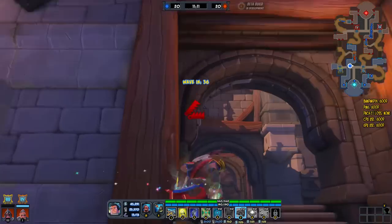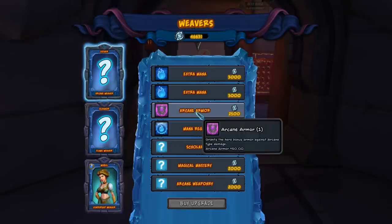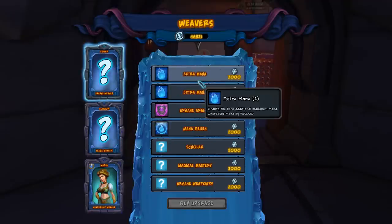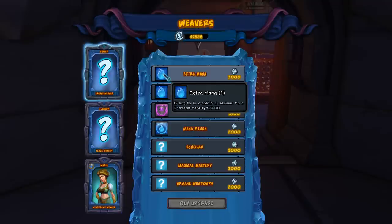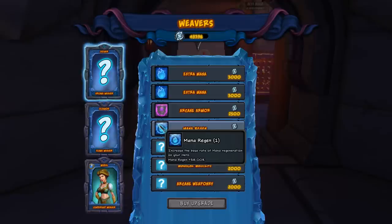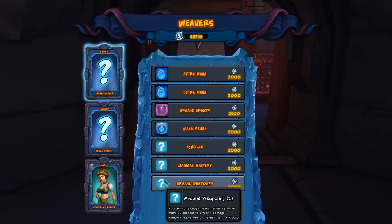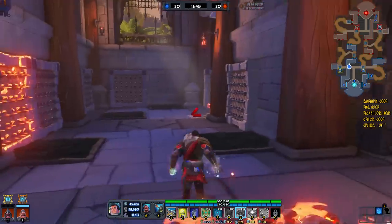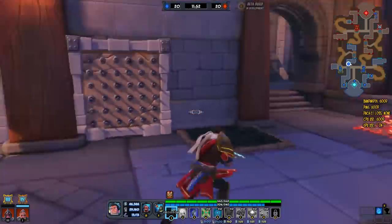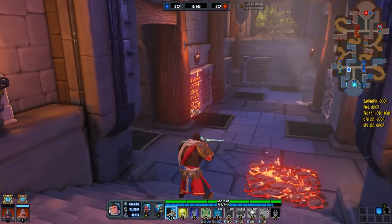The other thing you'd do is, once you have weavers available from getting them in card packs and unlocking the weaver slot in your deck, you can play weavers and upgrade your hero. There are four weavers right now; they all do different things and the upgrades cost you coin — very similar to Orcs Must Die where they cost coins. If you want extra mana, you click it, buy the upgrade, it deducts the coin from your coin amount, and your character's that much stronger. My war mage has a little bit more mana now than he did before.